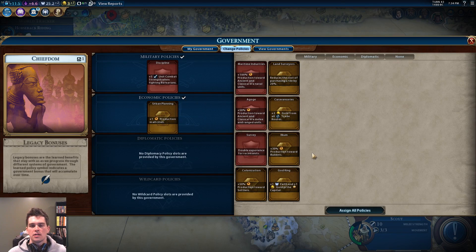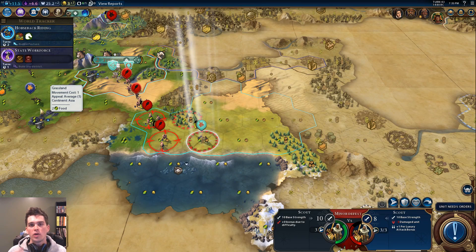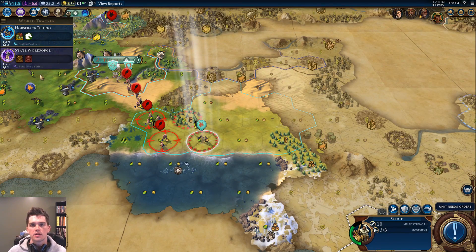So as you can imagine, this depends on a lot of things. Obviously it depends on the number of cities you have — the more cities you have, the more urban planning is going to be beneficial. It also depends on how many cities you're going to use to build builders, and once you choose this policy, how many more turns you have to wait before your next civic is complete and you can change policies again.